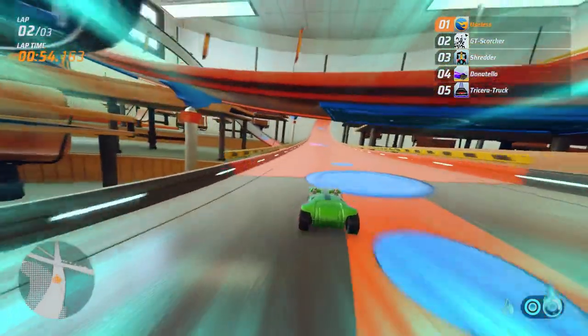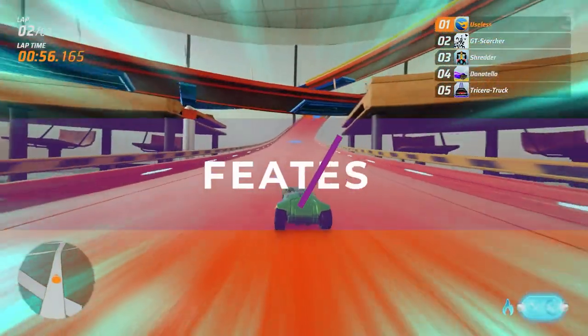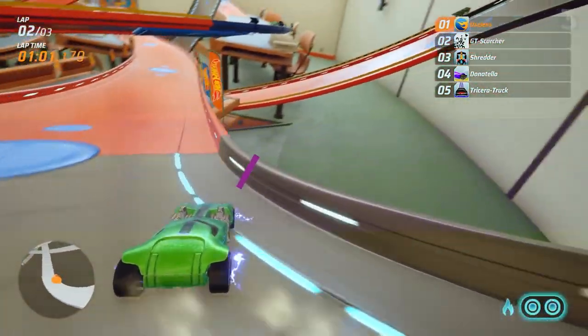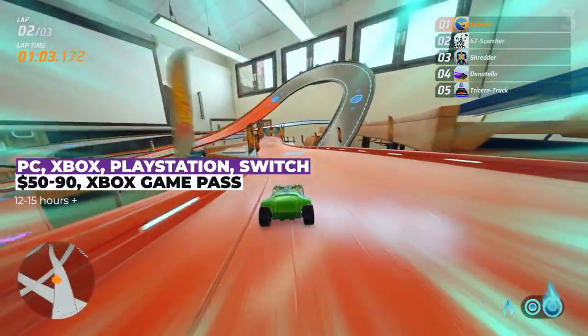Do these little cars pack big fun? Hot Wheels Unleashed is available on PC, Xbox, Switch, and PlayStation, and is currently available via Xbox Game Pass. This is the Game of the Year edition, which usually is $90, while the base game is still at $50.